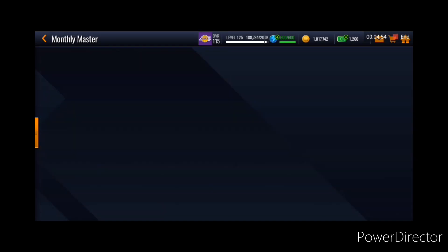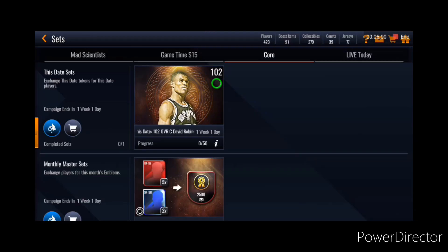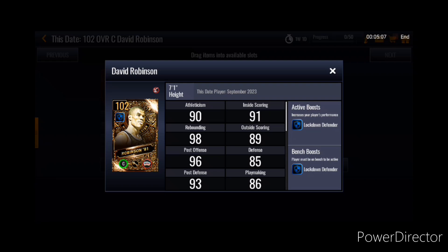I believe it was yesterday — we have a new Disney player, 102 overall David Robertson. He is a center for the finesse play style, and he's giving out a plus 6 Lockdown Defender Boost to the team, which is a very good boost in my opinion for a center. Now guys, we do have a 150 David Robertson from the Ultimate Store, but this David Robertson is free to play — you can pull him. You do have a 2.5% chance, so that is still low, but you still have a good chance of pulling him.